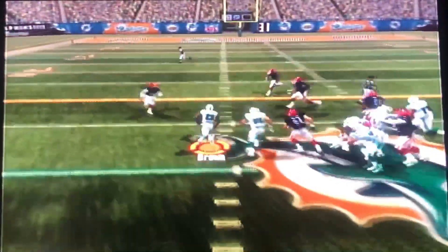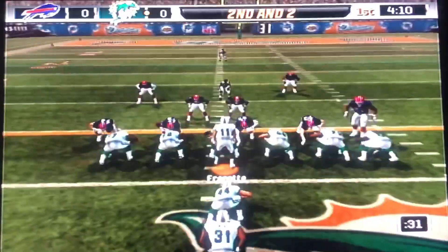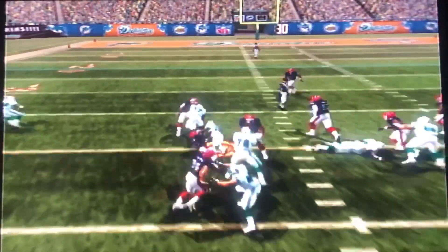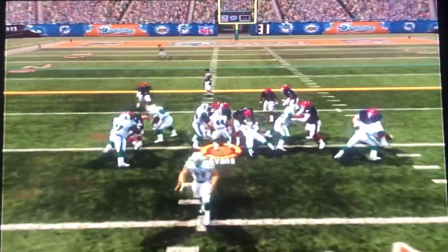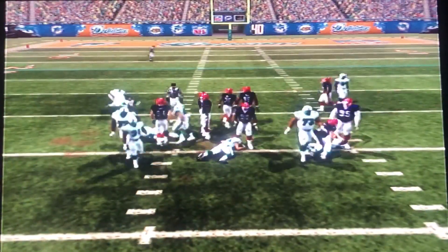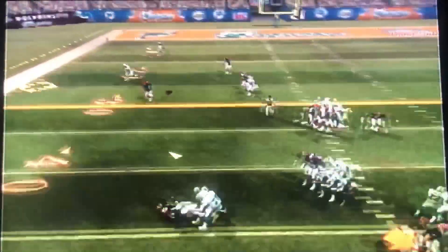That's a great run by Ronnie Brown. I like this new style - we're running the football. Troy Vincent gets absolutely crushed right there trying to make a tackle. Put in Sammy Morris, he's going to pick up the first down. I like this two-headed monster we kind of got going in the backfield. If that's what we got to do, that's what we got to do. Second down for Farat, he's going to look to throw.